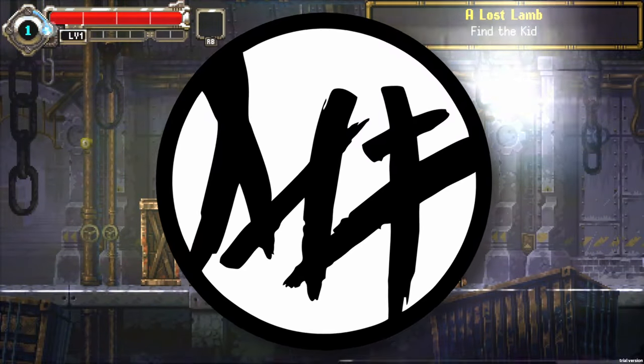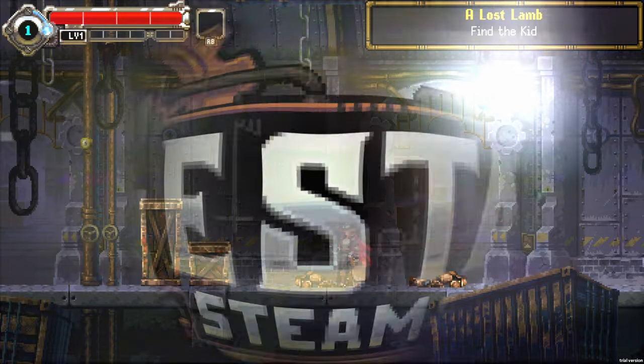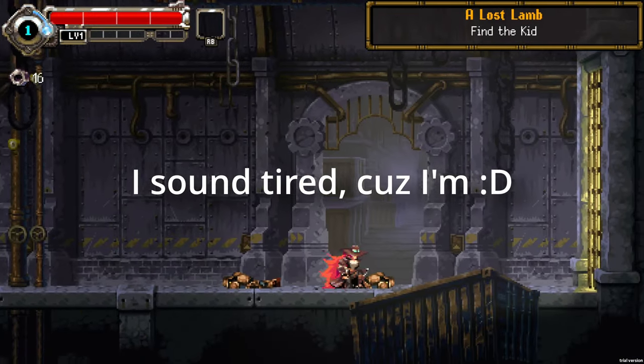Hello everybody, it's Martus here and welcome to my channel where I do indie game showcase videos. Today we're gonna play Gestalt: Steam and Cinder, which is a metroidvania title set in a post-apocalyptic steampunk world with some demonic aspects.